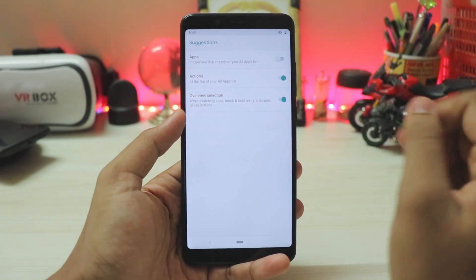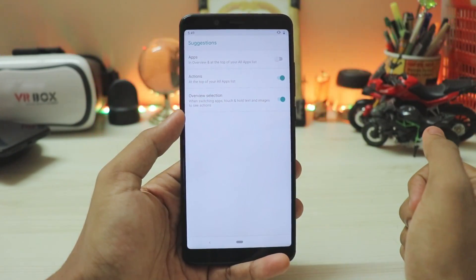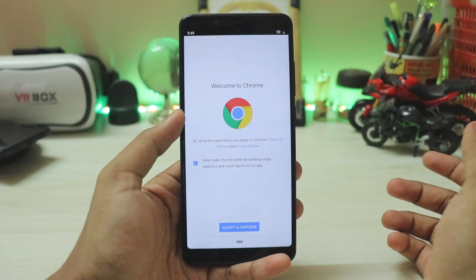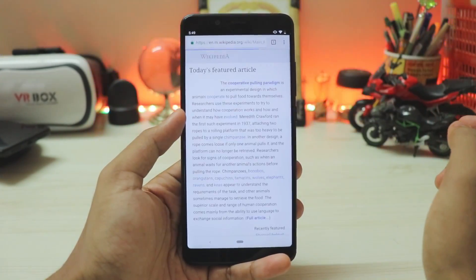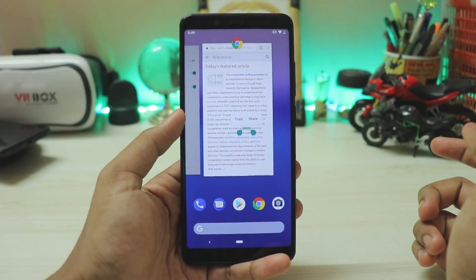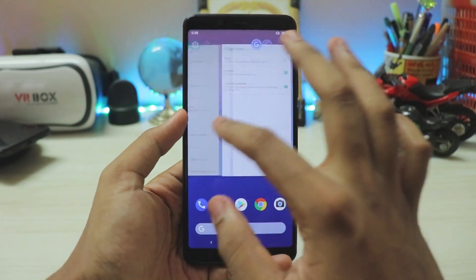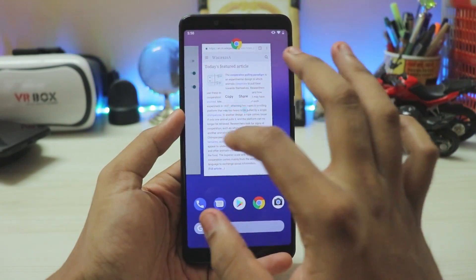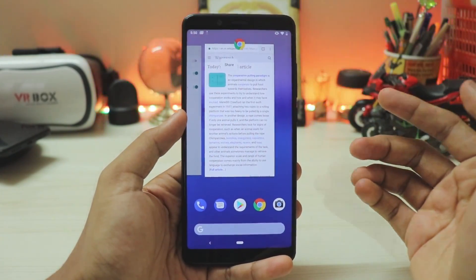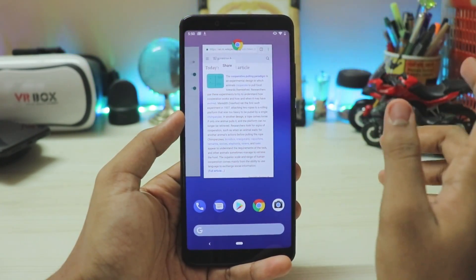On the home screen, go to home settings then Suggestions — now we have Overview Selection, which means when switching apps you can touch and hold text and images to see actions. Let's try it: open Chrome, open any tab — let's open Wikipedia. Now in the overview selection, it finally works in Developer Preview 5. You can copy and share text, which is a nice addition. Let's try with an image — there you go, share — and it also gives haptic feedback, which is a great addition by Google.